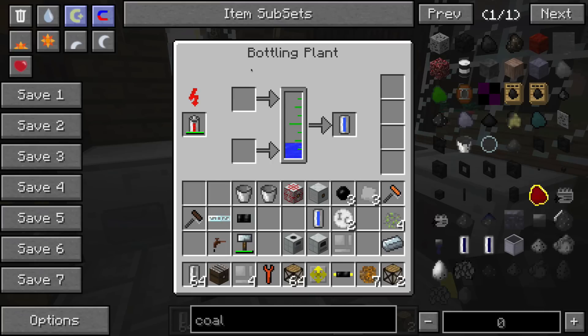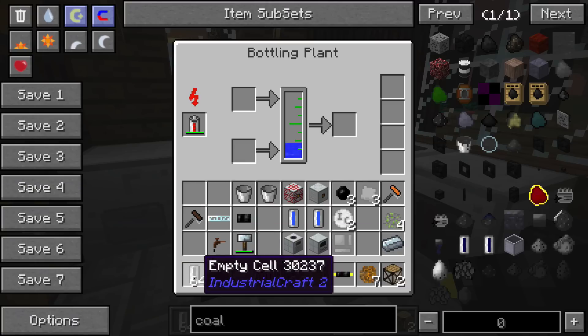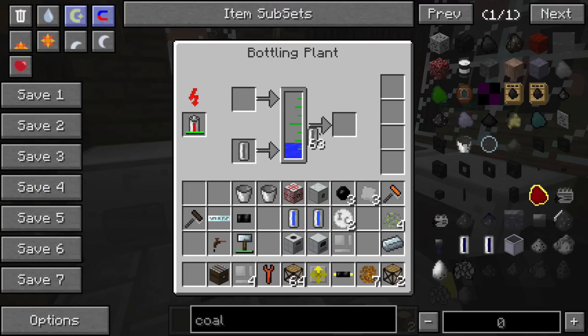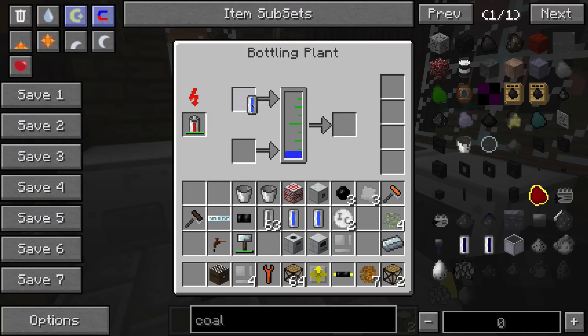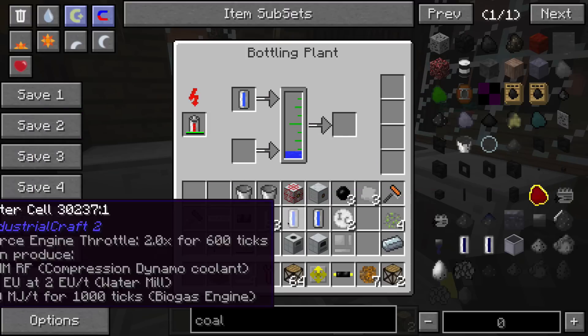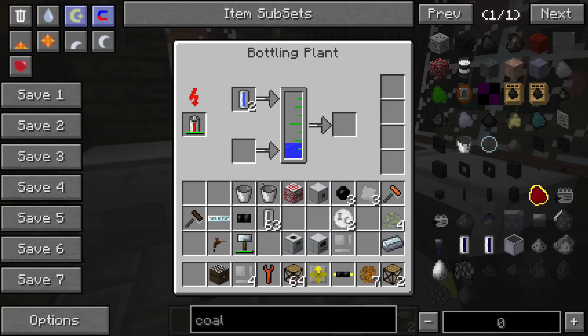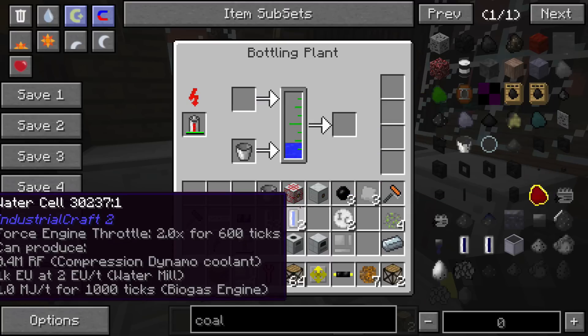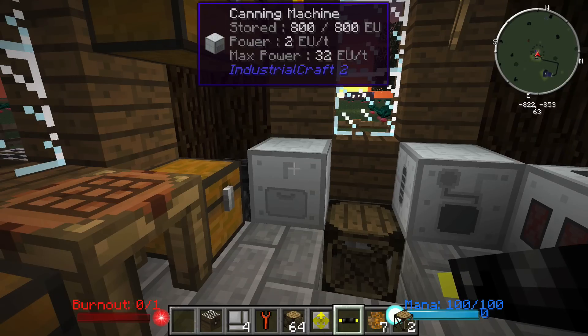Next we have the bottling plant, which is kind of a new concept for IC2. Basically you can take and store liquids inside an internal buffer and load them up into cells. If I take some empty cells and put one here, it's going to fill it up and drop it over here, using water from the internal buffer. If I put a filled cell in the top, it's going to empty out the cell and put the liquid back into the buffer. You can do that with buckets and all types of other stuff. We'll use the bottling plant a little bit later on.